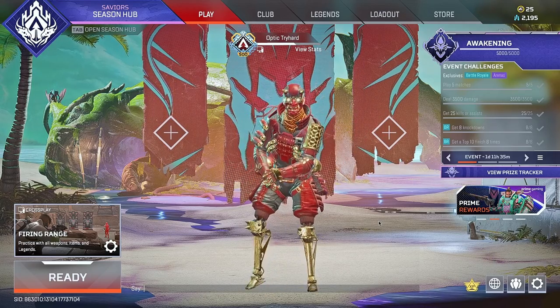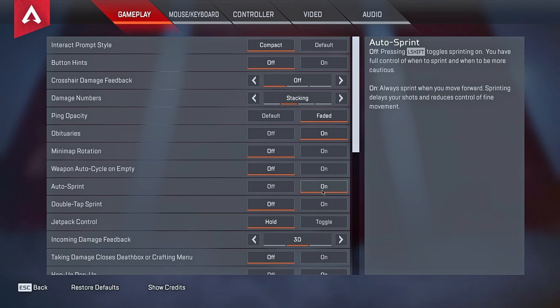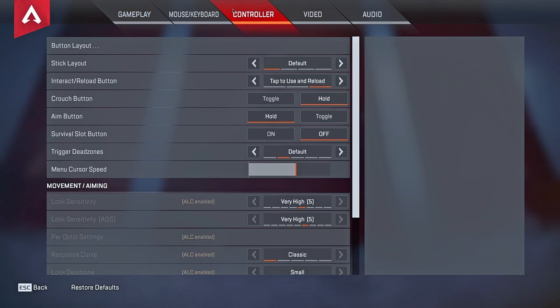The most important one is Auto Sprint — this needs to be enabled, or clicking into your left joystick won't let you sprint. This needs to be enabled for any of this to work. The second thing is in your Controller Settings you need Run/Crouch Button set to Hold, meaning you hold whenever you're crouching or sliding. If you just tap like normal with toggle, it's not going to slide correctly — you have to learn to hold it.